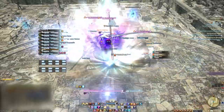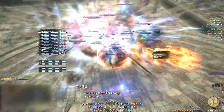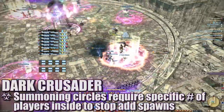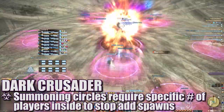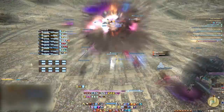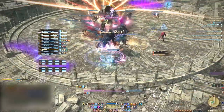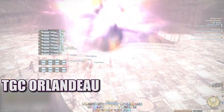In this section of trash, you'll face off against a few waves of adds. For the most part, it's your standard tank and spank. When the Dark Crusader spawns, a number of circles will periodically spawn that require a specific number of players to stand in them to lock them up. If this is done incorrectly, you'll spawn more adds. Heal through the raid-wide blasts and dodge AoEs. Once the Dark Crusader is destroyed, you'll reach the third boss, Orlando.